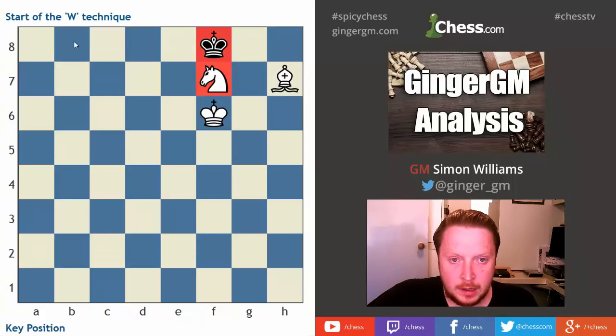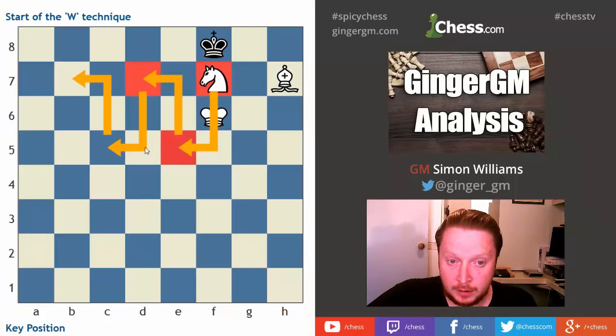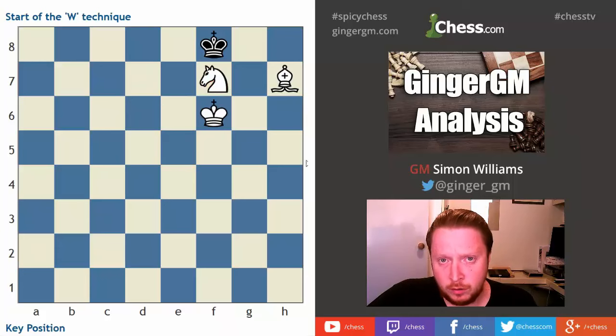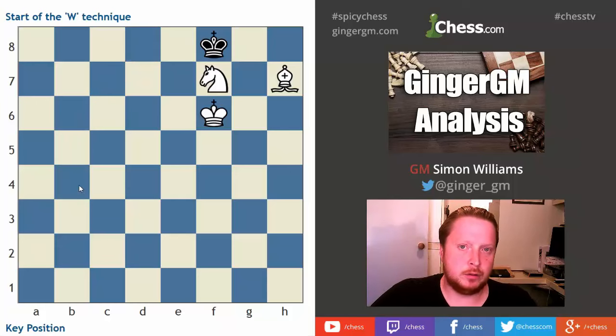The key thing to remember is that the knight goes to e5, then often to d7, then to c5, and even to b7. This technique of the knight and king combining in this pattern will force your opponent's king into the light square — that is the key W technique. You can see it's a W as the pattern which occurs on the board. The funny thing, and I think the reason a lot of people struggle, is that when you use this technique it seems like your opponent's king will escape into the open, but it won't — it will be trapped.